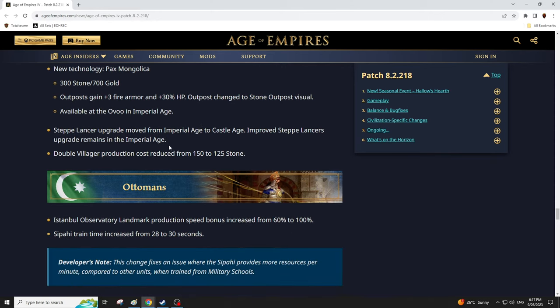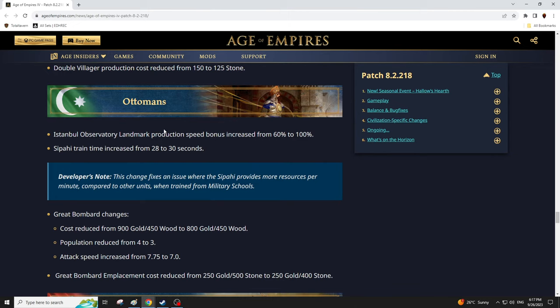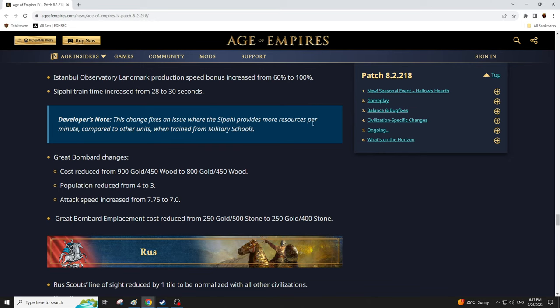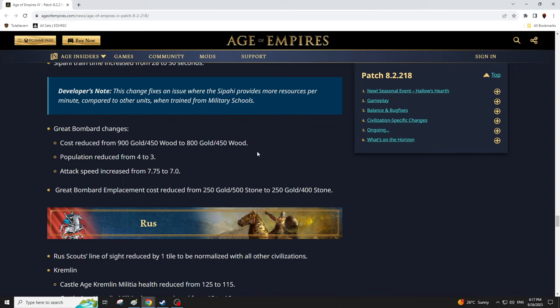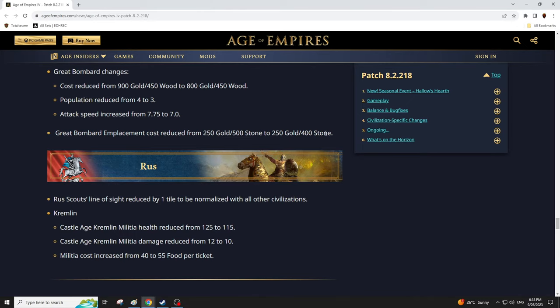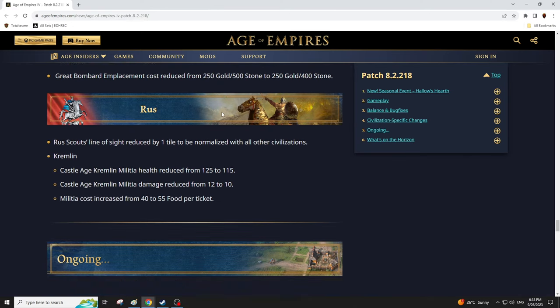Step Lancer upgrade moved from imperial to castle age — I'll have to look into what that does exactly. Double villager production has been buffed, though it doesn't get used too often. Ottomans: Sultanate Observatory landmark production speed bonus increased. Great Bombard changes: population reduced from 4 to 3, attack speed increased from 7.5 to 7, and placement cost reduced — blanket buffs across the board. Rus: scouts' line of sight reduced to match other civs. Kremlin has been nerfed — castle age kremlin militia reduced in effectiveness and cost per ticket is more expensive.